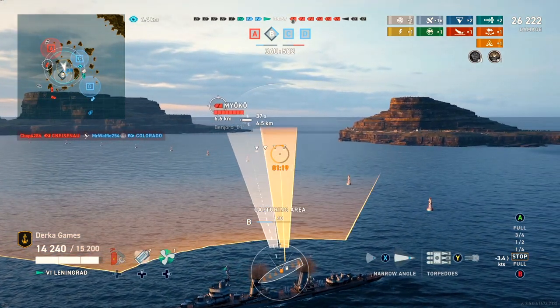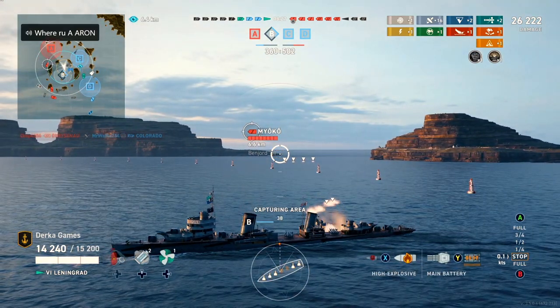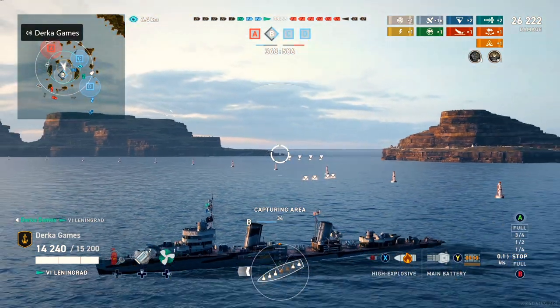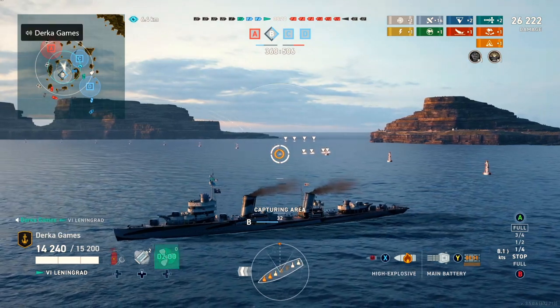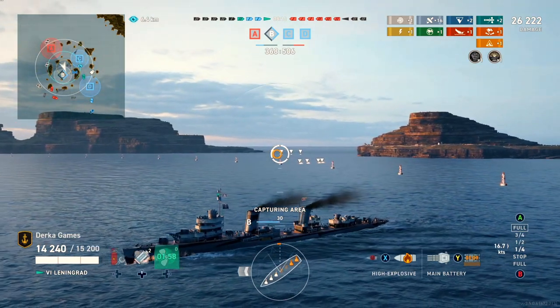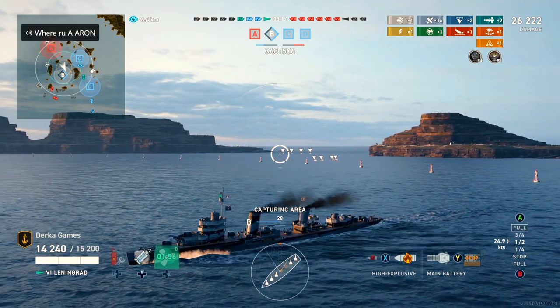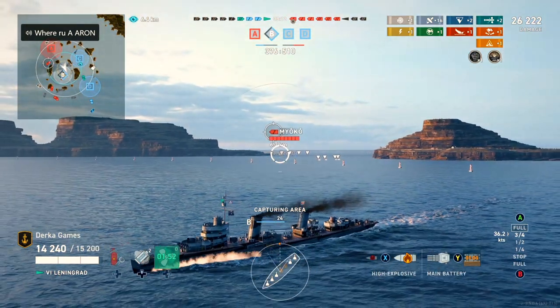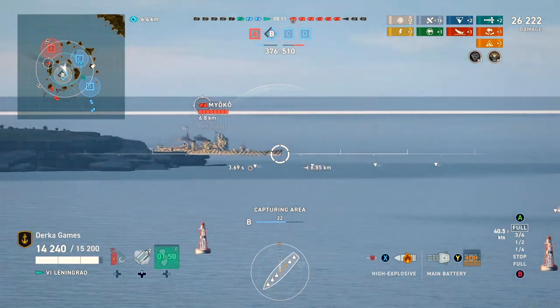There are some RNG aspects of cruisers and destroyers as well, such as the ships that rely on high explosive spamming. Getting good RNG for fires at times and even floods — that's important, but it's really not as critical as battleships and their main battery penetrations, because that's their only way to get damage.